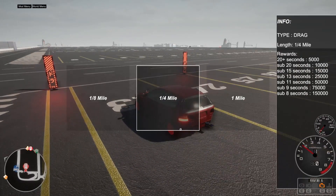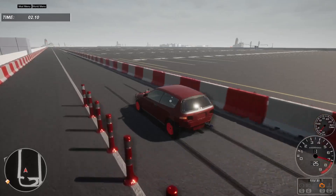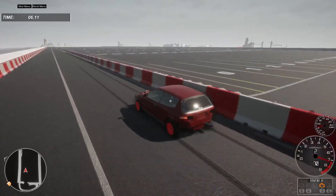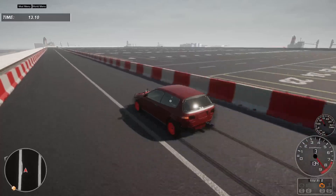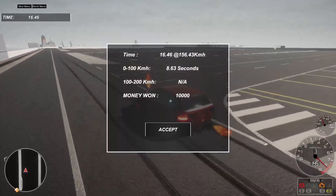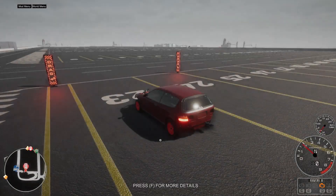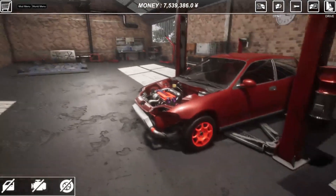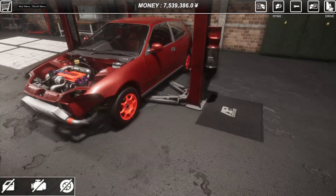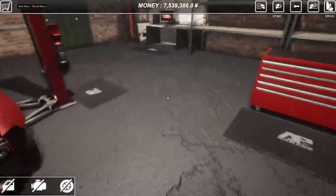Here we are at the drag strip. We're trying to beat a 16.2, 16.3 — shouldn't be an issue with 600 horsepower. 16.4 — this thing's just getting slower! I know what the problem is: everything's all different colors. If the colors matched, this thing would be at least a 15-second car. So let's head to the paint shop.